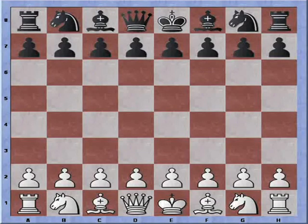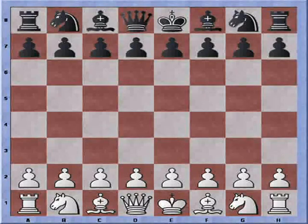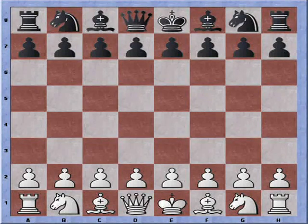Hi everybody, this is Bastian, and today we're going to take a look at the Colle-Koltanowski system. The Colle-Koltanowski is a great attacking system for the beginning player. It's not so much in GM play because the playing style is a bit drawish if Black knows all the correct counter moves. However, in sub-master play and even master play, it's an excellent attacking choice and well worth looking into, especially because a lot of the attacking ideas we see in other systems as well.